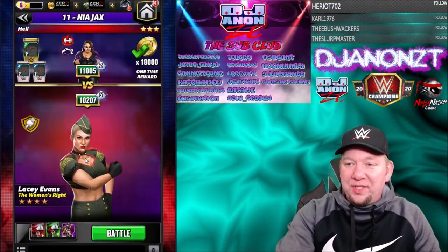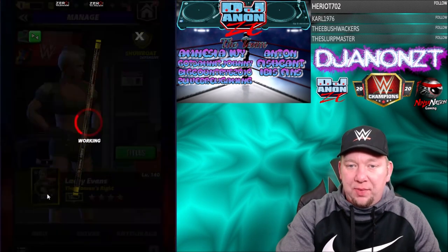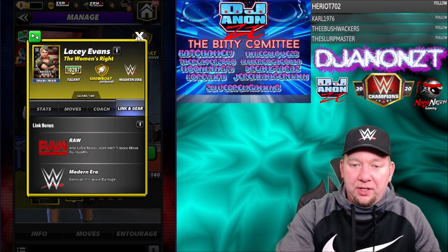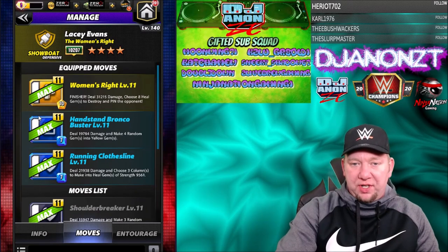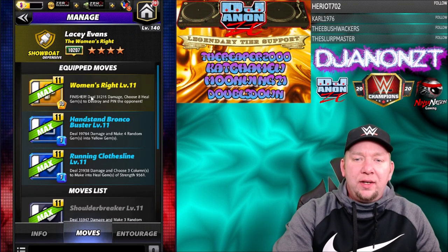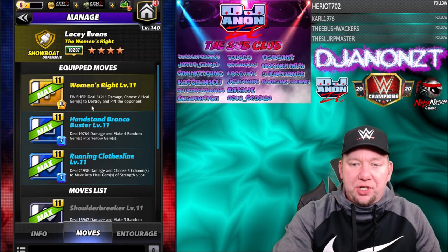Alright. Lacey Evans, the Woman's Right finisher. Let's take a look in here. We've already played with the character model so we're not going to mess with that again. Taking a quick look at the coach dual gem damage trainer. She's got a raw link on there now — I don't think she had that link when I did the preview originally. But we're going to look at the moves. We'll run the double blue and the yellow. We'll do two matches.